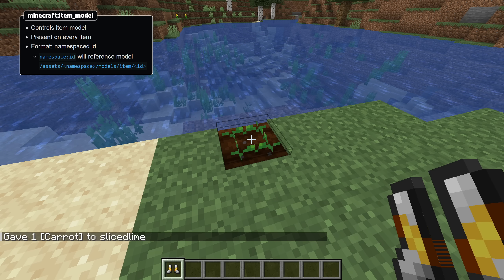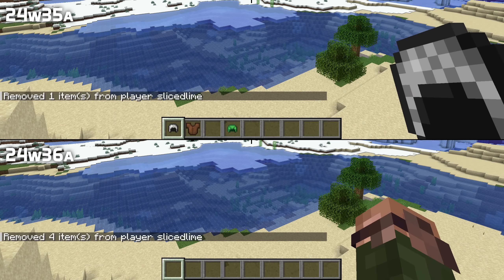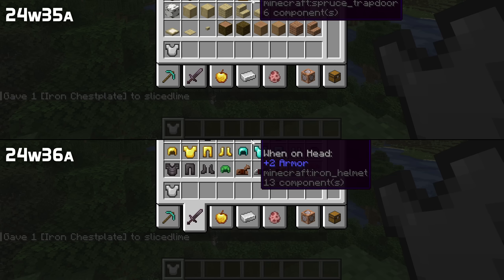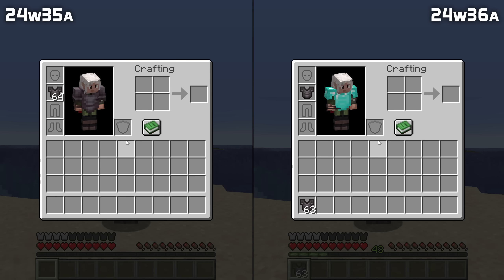Some other components have changed in this version as well. The Item Name component is now present on all items by default. Armor items now have the Repairable component by default, and the default attribute modifiers of armor can now be removed by removing the attribute modifiers component. If you make an oversized armor stack by changing the max stack size component, equipping the armor from the hotbar now equips one piece instead of the entire stack.